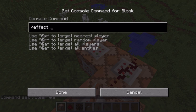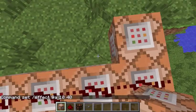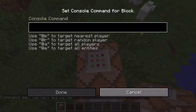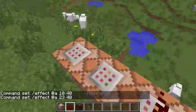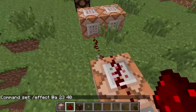Then I like to add an effect command — effect @a 10 for regeneration, 40 seconds — that'll bring up all your health. Then another one: effect @a 23 for saturation, 40 seconds — that'll fill up everyone's hunger. With those two you're pretty much set.